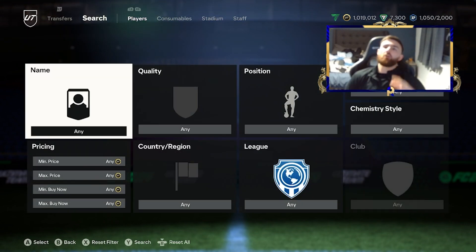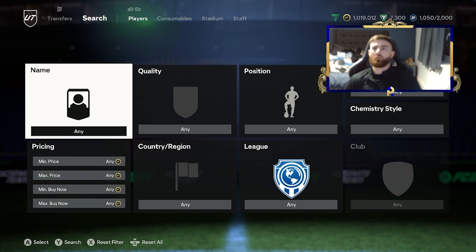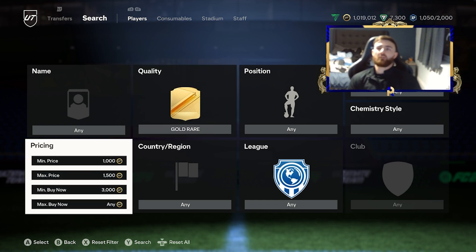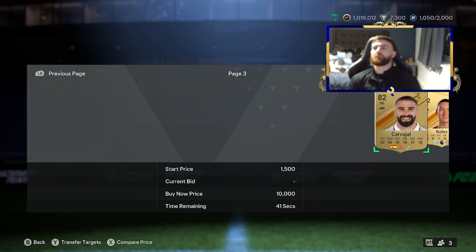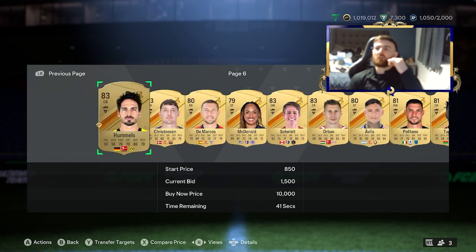We're starting off by heading over to the Transfer Market. We're going to look at some bidding options. A subscriber messaged me and gave me a good bidding filter — I've adjusted it slightly. The min bid price is 1K, the max price is 1.5K, and the minimum buy now is 3K. Set the quality to gold rare, and you're mostly going to get 83s, 82s, and some 84s.